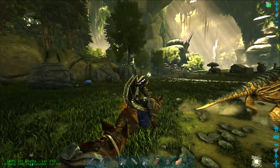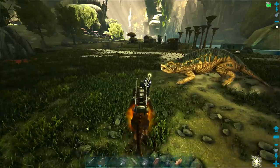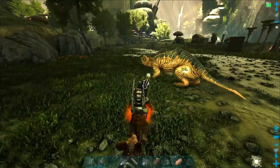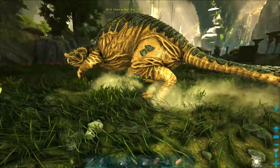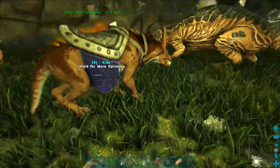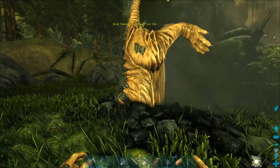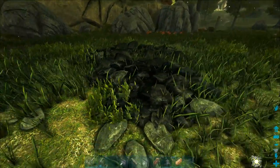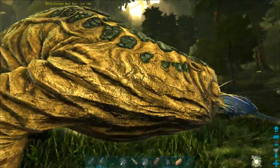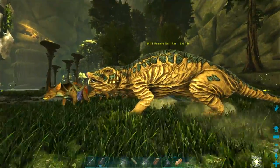They are the beaver of sorts for Aberration, so I need one. I started looking and all the levels I found were very low — sixes, twelves, twenty-fours. I found great stego and great dody, and it's going to be a great anki, but this guy — finally at the end, back at home after roaming all over the map — I found a level 156 wild female roll rat.